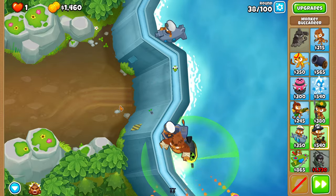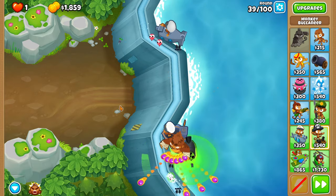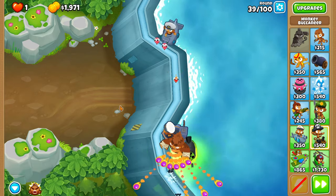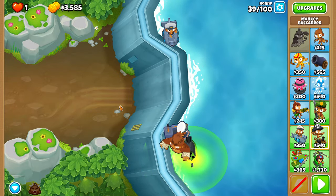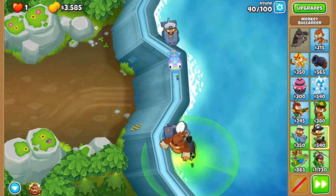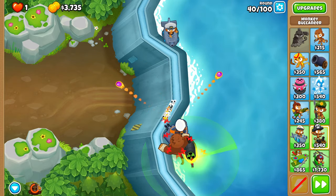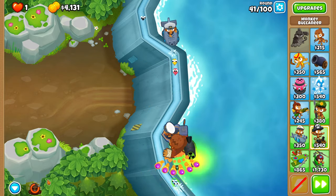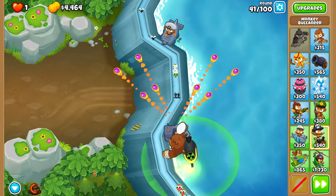Rounds 38 and 39 get absolutely wrecked by Destroyer, which is kind of nice. For round 40, you just want to use a Roar whenever the Moab gets close to your Destroyer. If you want to make it 100% sealed, you can unsubmerge your sub for the Moab layer and then submerge it back afterward once the Moab layer is popped.